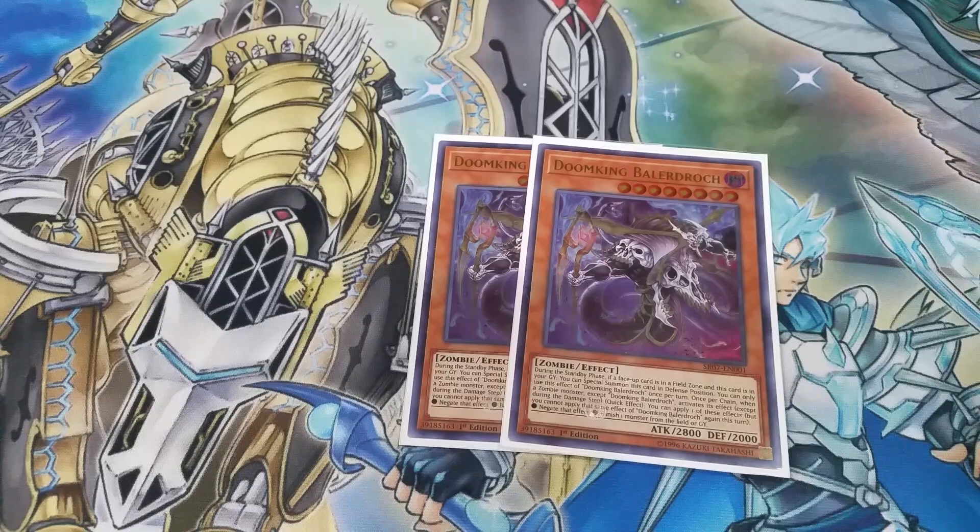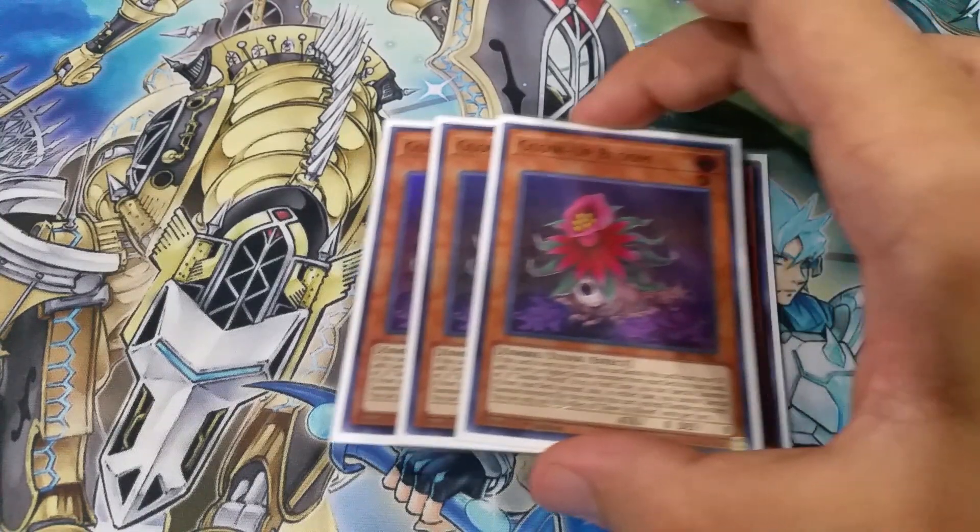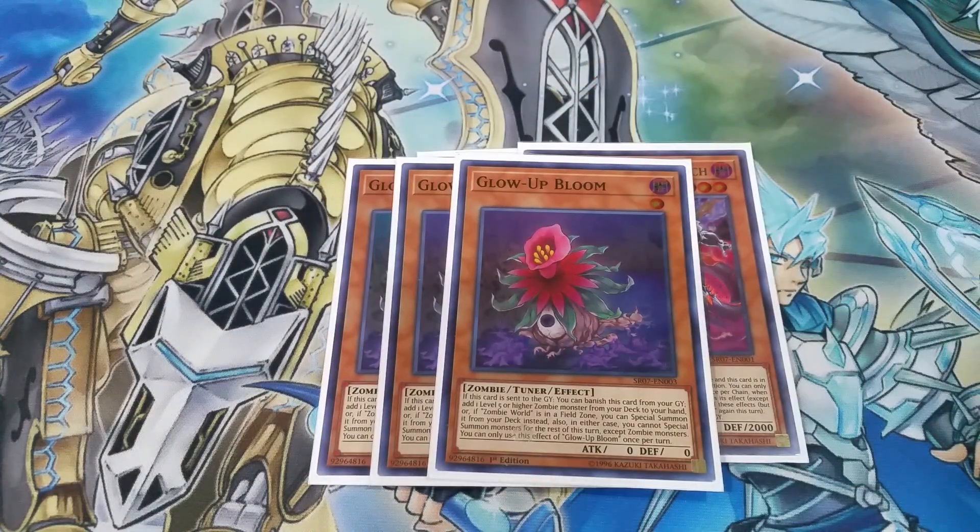Next we've got three copies of Glow Up Bloom — this is one of the main enablers of the deck. When this card is sent to the graveyard, you can banish it, and if Zombie World is on the field, you can special summon a level five or higher zombie monster from your deck. If you don't have Zombie World, you can just add it to your hand. Ideally, you want to special summon the monster so you can enable some crazy combos.